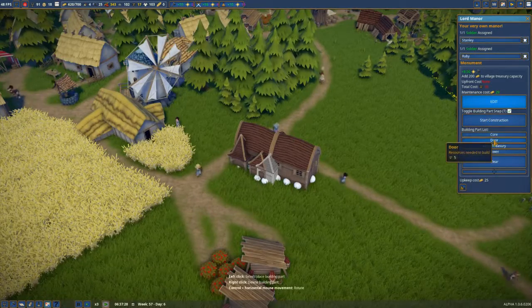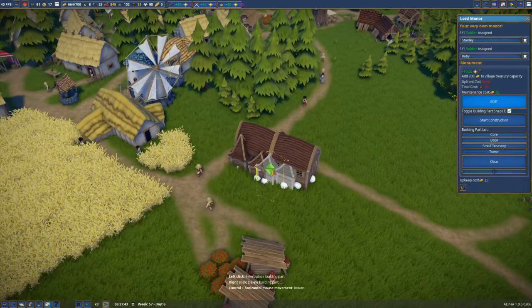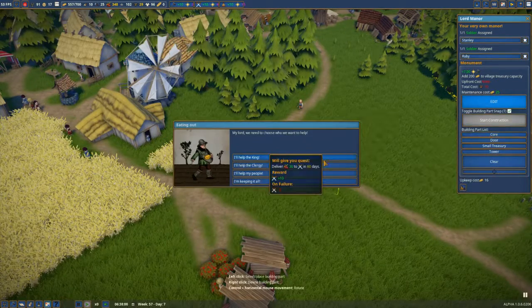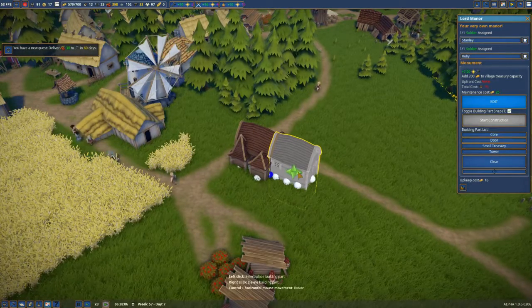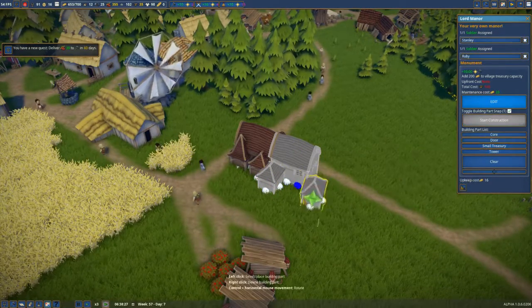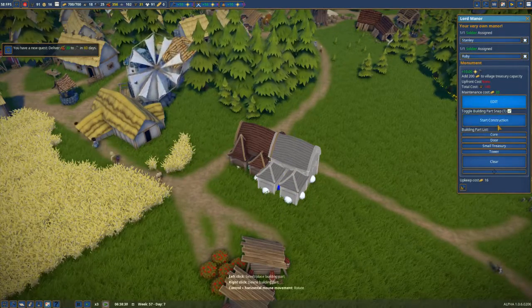That looks terrible. Small treasury there — that doesn't look good either. What does he want? 30 berries in 60 days — that gives me the hammer. Got it. Small treasury one, another small treasury two — start that construction.